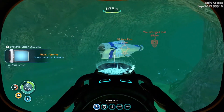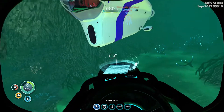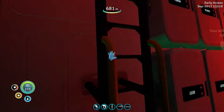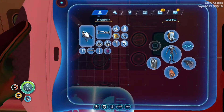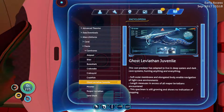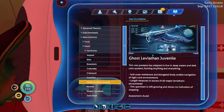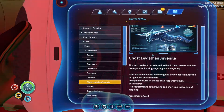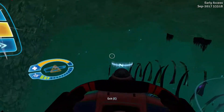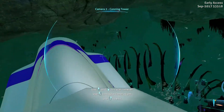I consider that a win for this 1v1. Oh, you're actually still stuck in that — that thing lasts a long time; it's almost enough to scan something. I wonder how big the stuff we can freeze gets — I'm sure it's pretty big. So what's up with that thing we just found? Ghost leviathan juvenile — carnivore. This vast predator has adapted to live in deep waters and dark cave systems, hunting anything and everything. Soft outer membrane and elongated body enable navigation — we're moving. Maybe I made him mad.